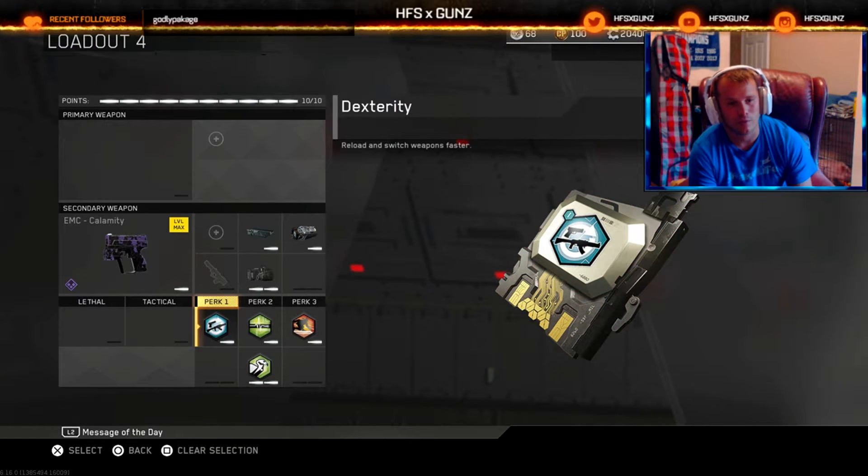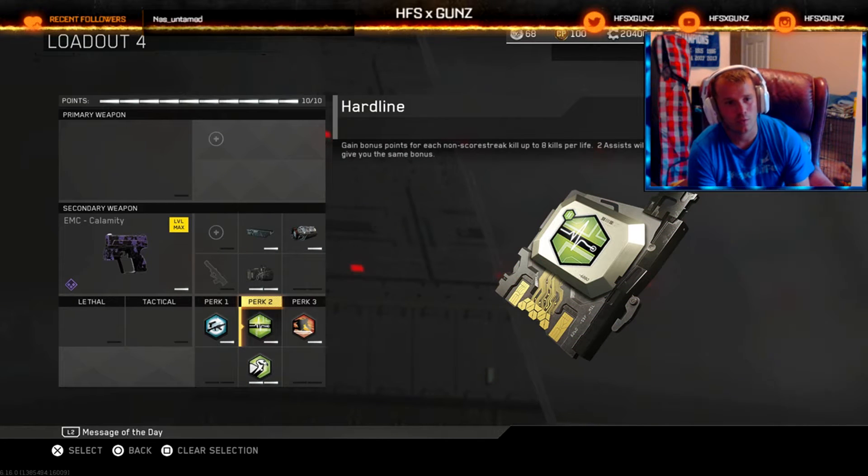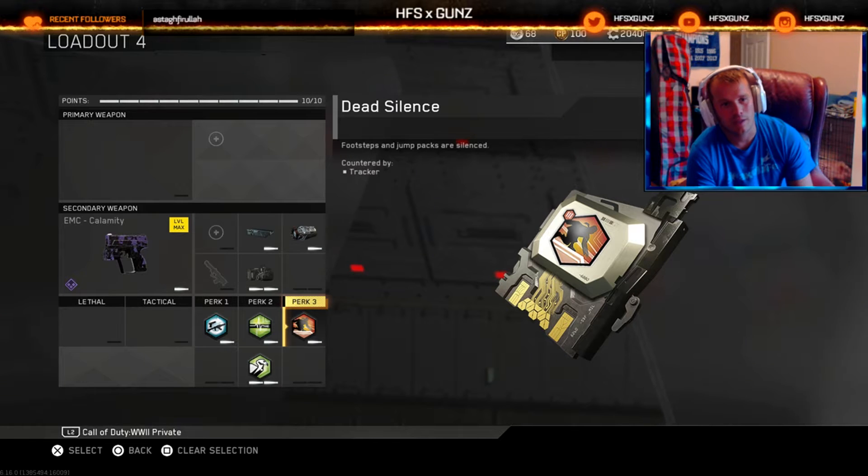We're rocking Dexterity — we want to reload because our clip's not very big. Scavenger, so we can get more hard lines, so we can get those streaks and work up to that advance fast. Dead Silence, obviously, so we can sound whore a few people and get it going.